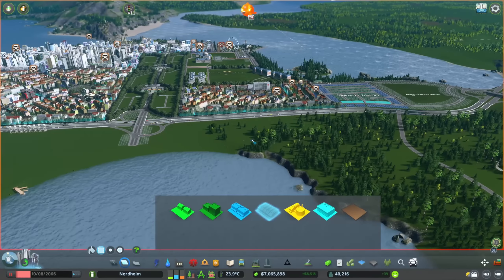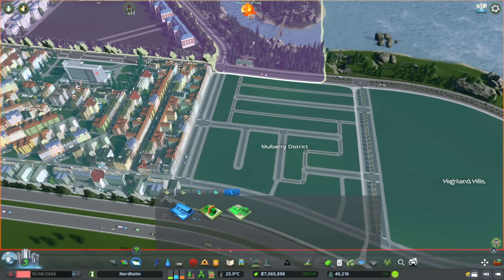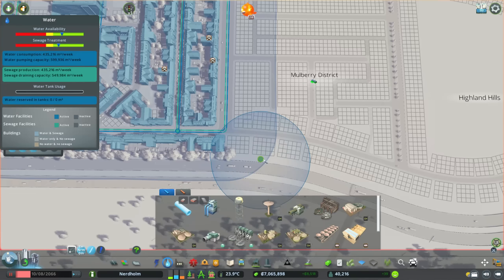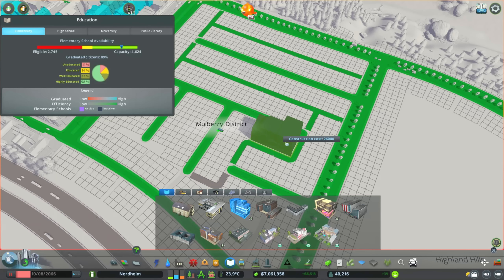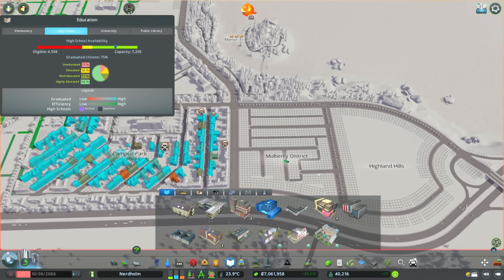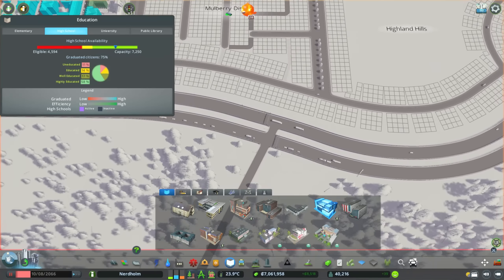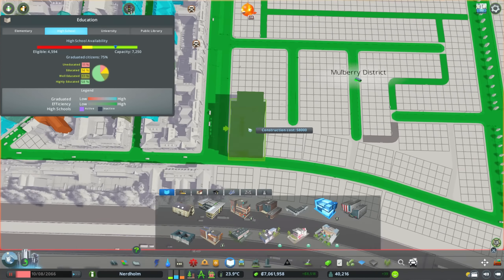Mulberry District is mostly going to be residential and commercial with a little bit of office. I'm going to go for modern city center, but I'm also going to pick a residential style. Do I want wall-to-wall residential or self-sufficient residential? I'm almost thinking self-sufficient because it's going to be right next to Manor Trail. Let's do self-sufficient — I think that'll be pretty good.